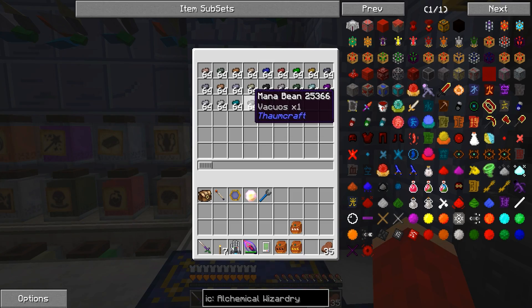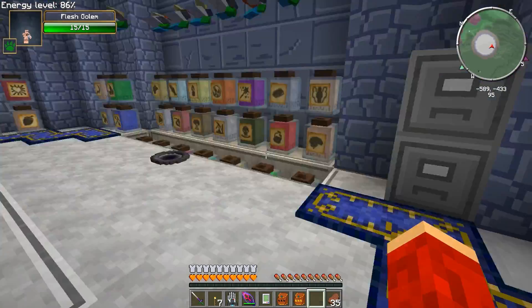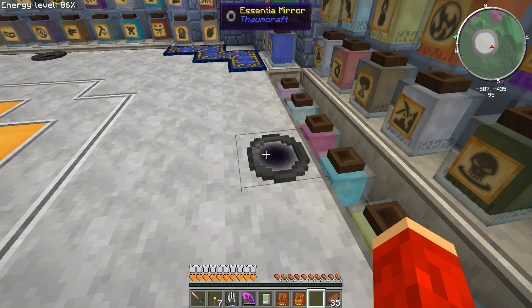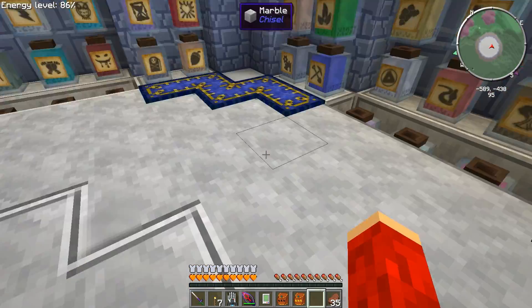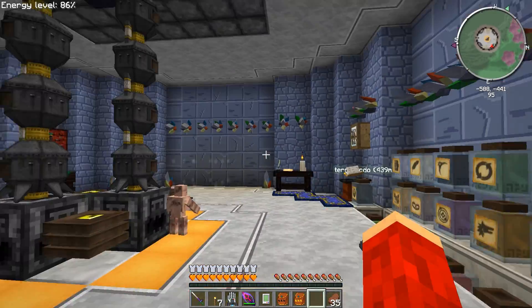I got a filing cabinet right here. I have a stack of each of the mana beans here, just to have it on hand. I'm using the essentia mirrors — I put one here and one here, and they actually go up to the altar up there, which I'll show you in a second.